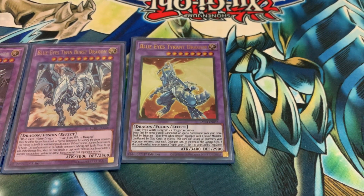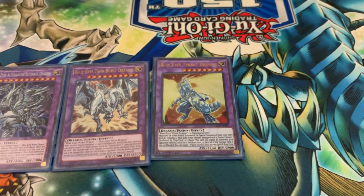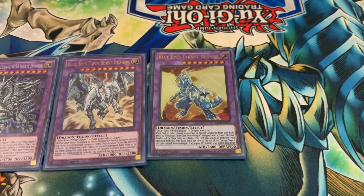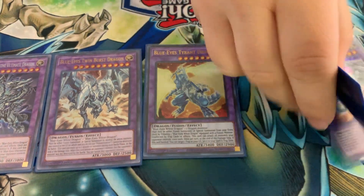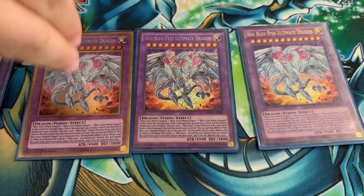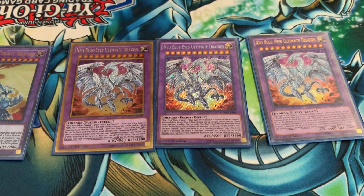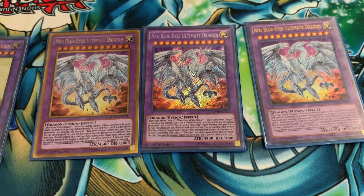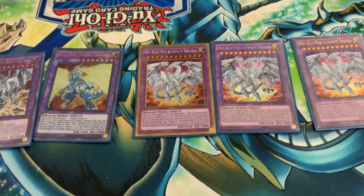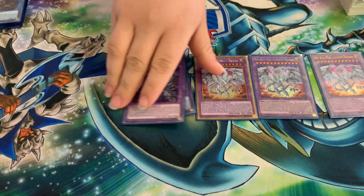We also have Tyrant Dragon — way easier to summon out because you summon it with Blue-Eyes or any other dragon. He attacks all your opponent's monsters, is unaffected by traps, and sets any trap from your graveyard face down. Then there's Neo Ultimate Dragon: if he's the only monster on the field he attacks at least three times. His second effect is that if a Blue-Eyes monster is ever targeted he can negate that — so he protects my Blue-Eyes and just keeps on attacking.